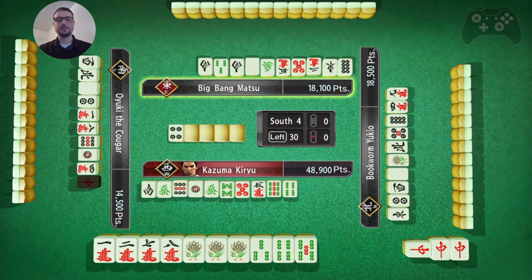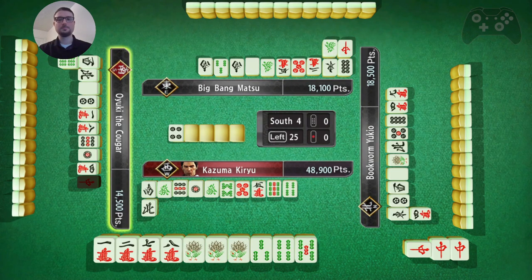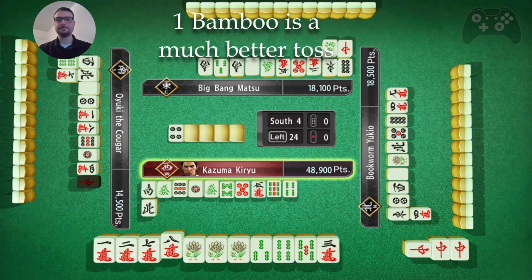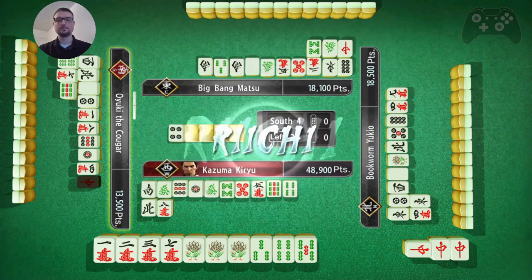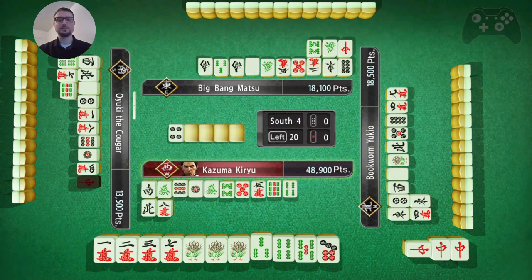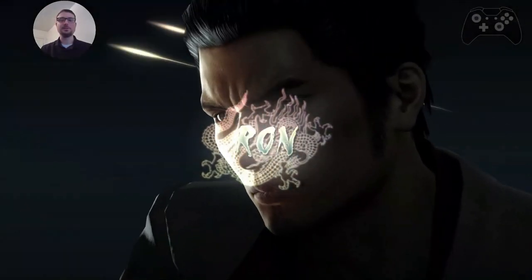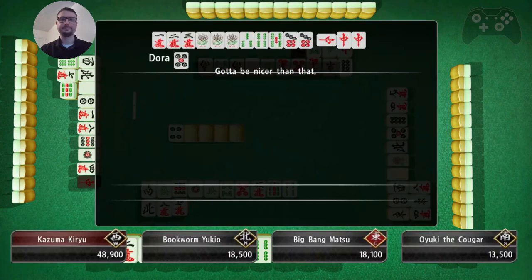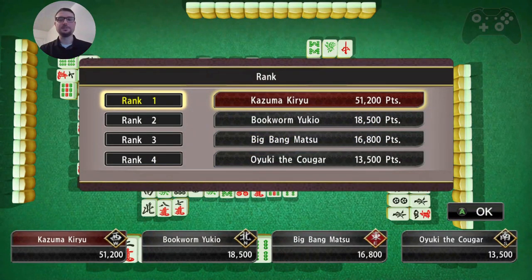Yeah. So I have a three, four, five set and I just need a pair of the characters. Seven, eight - either one is fine. He's tossed both, so I'm going to toss the seven. And wrong - wrong on the seven pin. And good game. And first place!